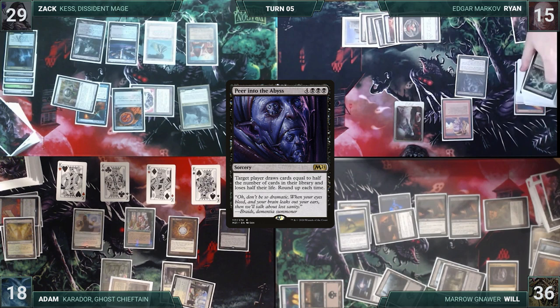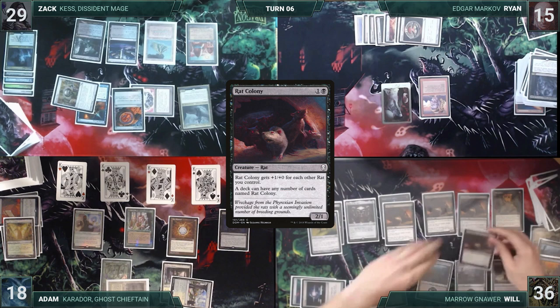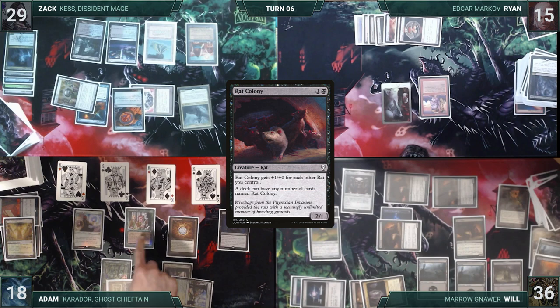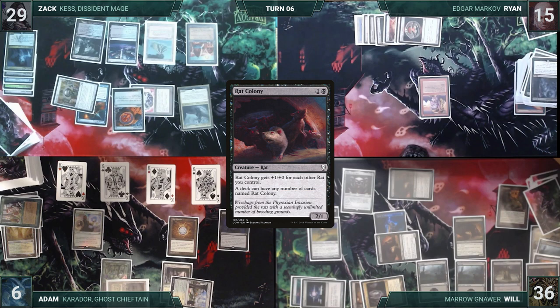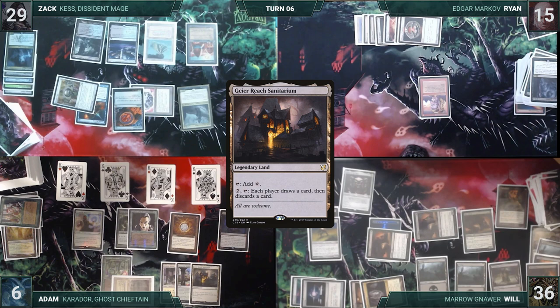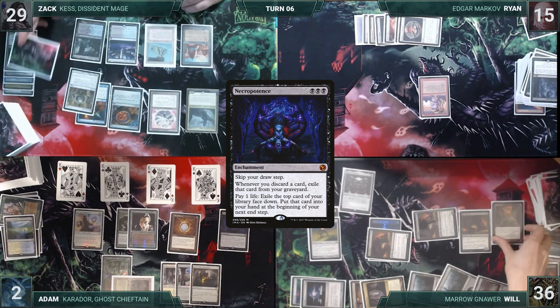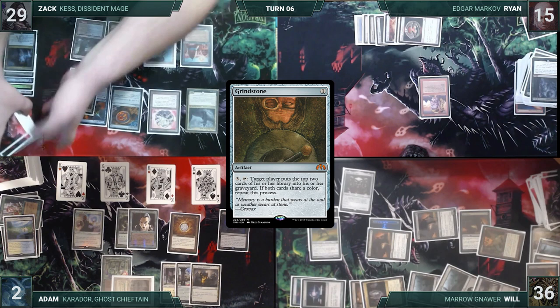During his upkeep, Will wins his Mana Crypt roll. He draws, casts Helm of the Host, then casts a Rat Colony. He attacks Adam with all his Rat Colonies including the sword-wielding one. Adam blocks one rat with Fyndhorn Elves, takes the rest, Sword triggers — Will draws and shocks Ryan's Vampire token killing it. Will passes. Adam skips draw due to Necropotence, casts Elvish Mystic and Elves of Deep Shadow, plays Geier Reach Sanitarium, activates Necropotence four times, puts cards into hand at end step, and discards to hand size. During Zach's upkeep, Will activates Grindstone targeting Zach — Zach mills his entire library. Zach attempts to draw from an empty library and loses the game. Ryan untaps, attempts to draw from an empty library, and also loses the game.